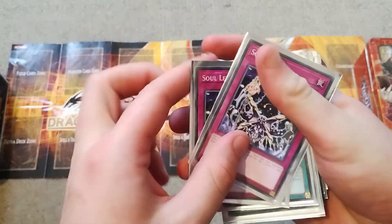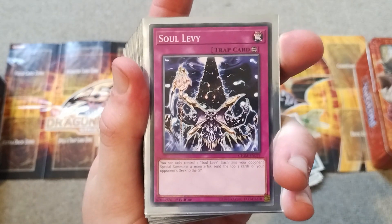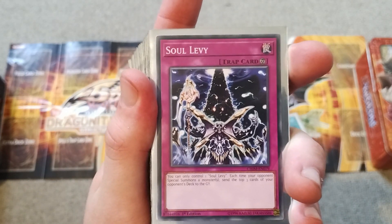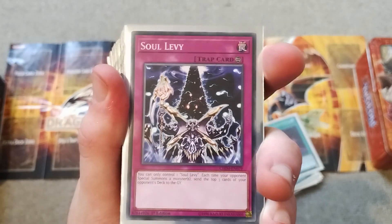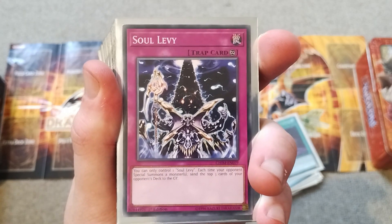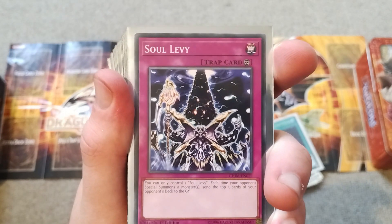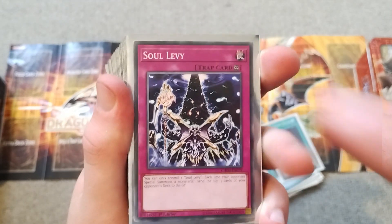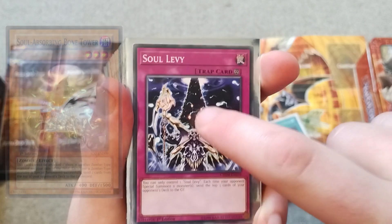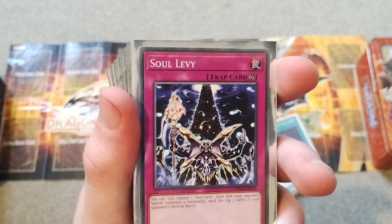Then we have Soul Levy, which is from Chaos Impact. Each time your opponent special summons a monster — which let's face it, they do a lot these days — the top three cards from their deck go to the graveyard. It's kind of like the Skull Invitation of mill strategies, and I think it's very appropriate that they have Soul Absorbing Bone Tower in the card's background.